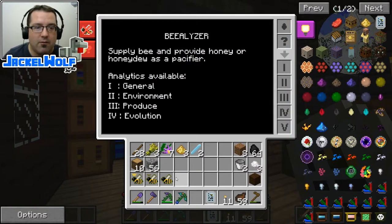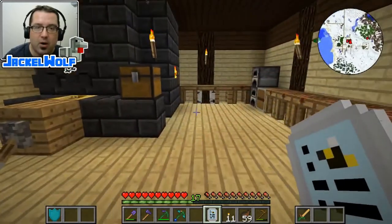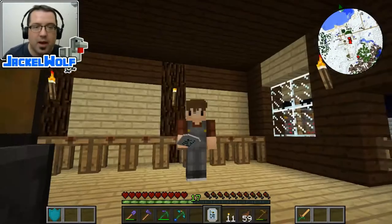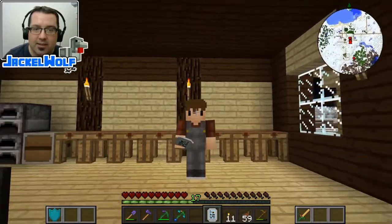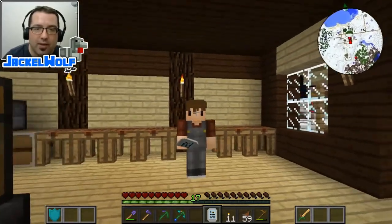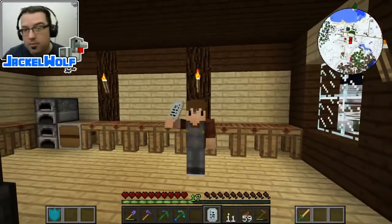This is all very important — the bee-alizer is a tool we're going to need to help us in leveling up or tiering up our bees so we can get to the ones that will allow us to create lava for our smeltery. But that's going to be it for this one, guys. Hopefully you enjoyed this video. If you did, please think about leaving a like and a subscribe. You can follow me on Twitter at JackalWolf. There will also be a list below of some of the other Outcast members — please drop by and check out their content. I will see you guys next time. Goodbye.